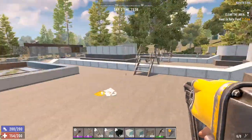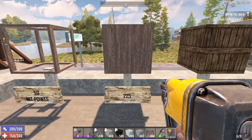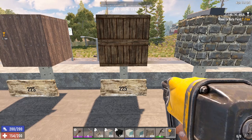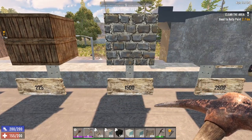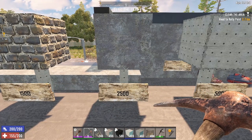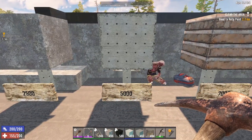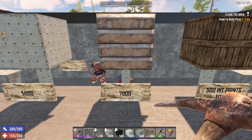And finally, a reinforced concrete block can be upgraded to a steel block after it dries, with 10 forged steel. Now let's run through the hit points of each block: wood frame 50 hit points, wood block 225 hit points, reinforced wood block 225 hit points, cobblestone block 1500 hit points, concrete block 2500 hit points, reinforced concrete block 5000, and steel block 7000.